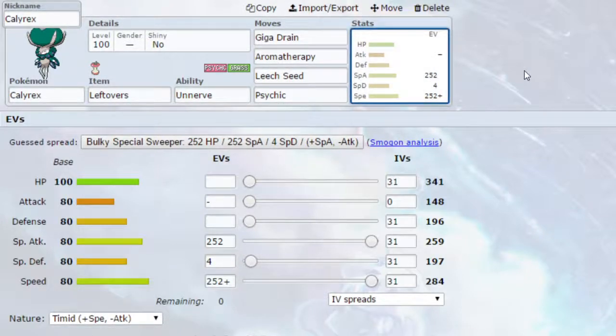Moving on to the second set for Calyrex — a Leftovers set. We've got Giga Drain, Aromatherapy, Leech Seed, and Psychic. Giga Drain allows us to get a little bit of health back every turn. We've got Aromatherapy to heal status conditions for the Pokemon on our team — so if someone Will-O-Wisps your Pokemon and it's not running Guts, we can use Aromatherapy to fix that. Do be cautious though when you have a Guts Pokemon or one that requires a status condition for its ability, because Aromatherapy will remove that status condition and you'll have to set it up again.